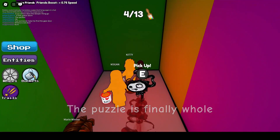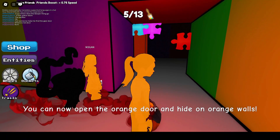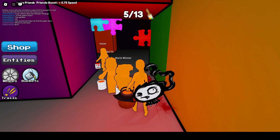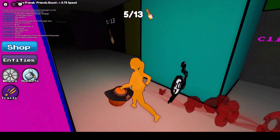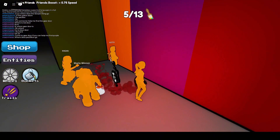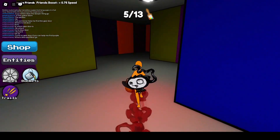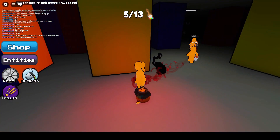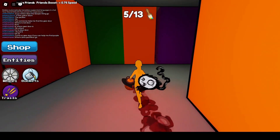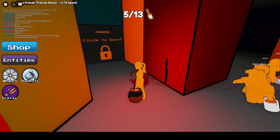Alright, so we grabbed another paintbrush and the orange bucket of paint. The orange door is on the opposite side of the map. There's our pink door. Let's sneak around over this way. Come on guys, you coming? And there's our orange door.